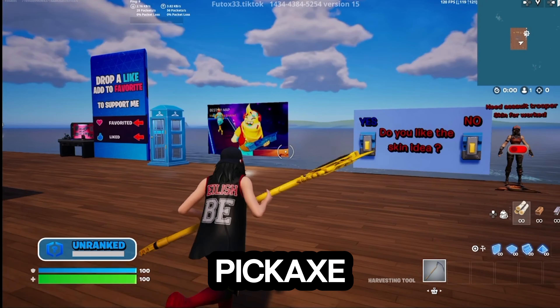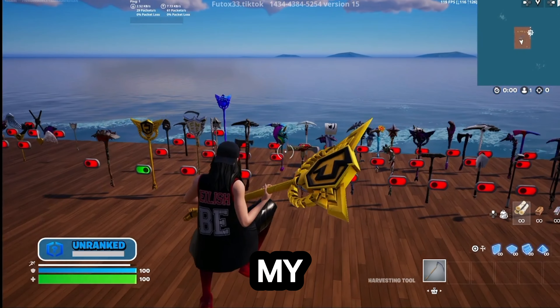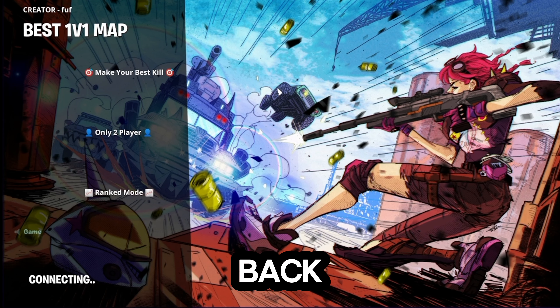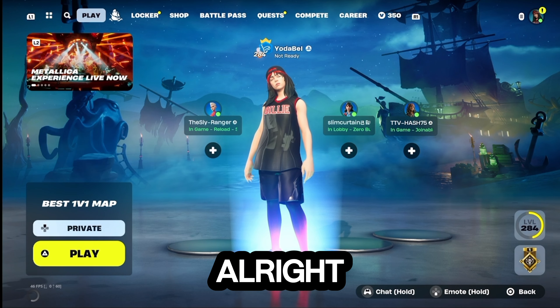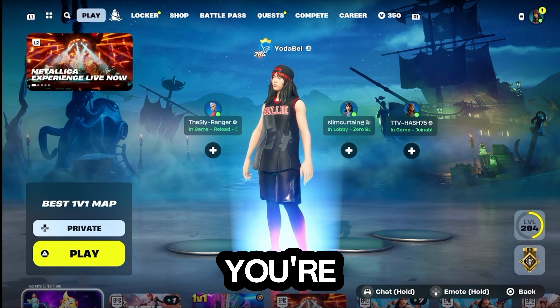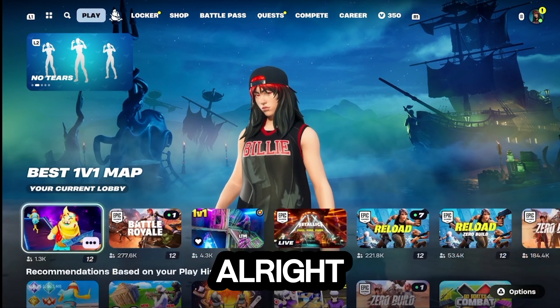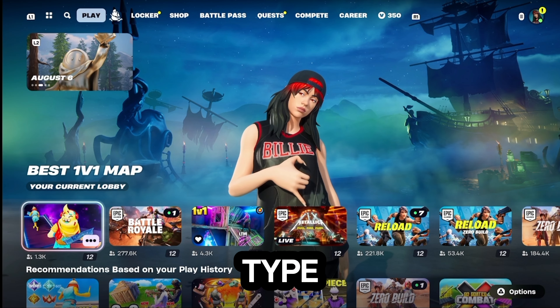I'm gonna tell you how to get this pickaxe for free in this video, so follow my instructions. First, back out of the map - you won't have the map yet. When you're back in the lobby, you're gonna search for the map 'best 1v1'.